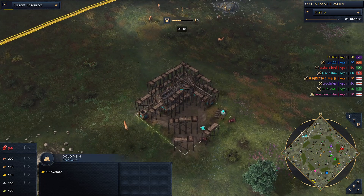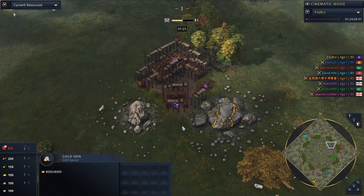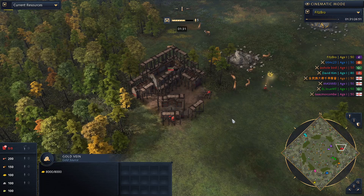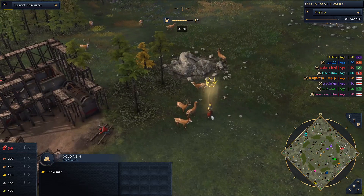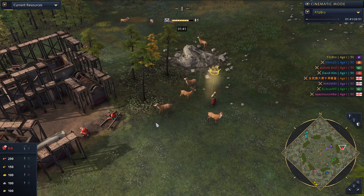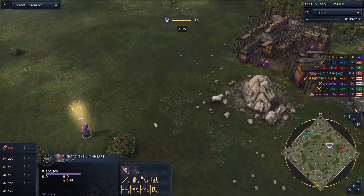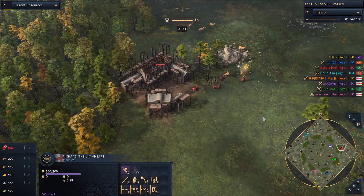In the color teal playing as the Roos, it's Papipaw. And we see the color purple playing as the English is Massey Way. The color red playing as the Ottomans, it's Asshole Bird. Oh my god, look at those monarchs. It's such a nice detail that every monarch has a different name. Like for example the English - it's Richard the Lionheart. They are all very historically accurate.